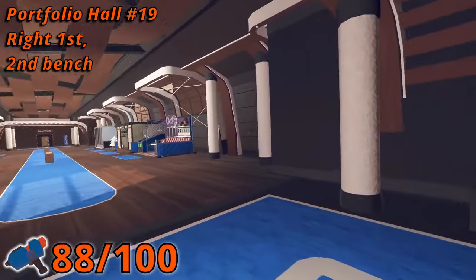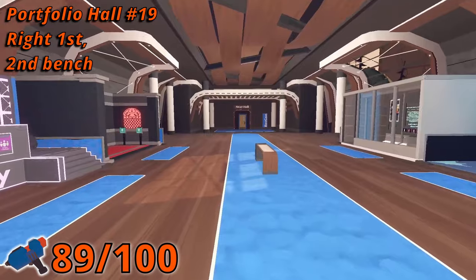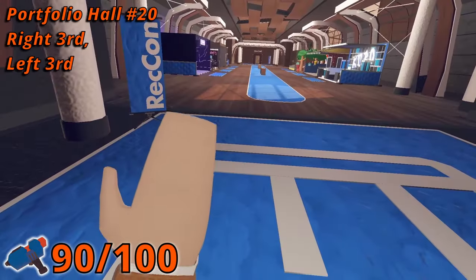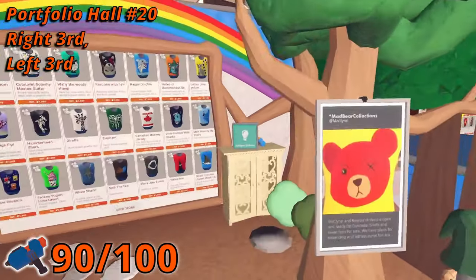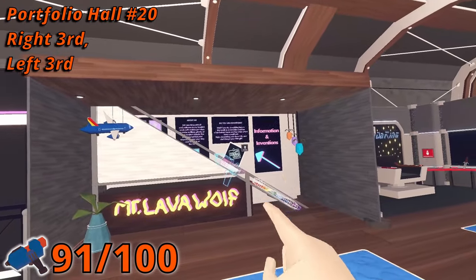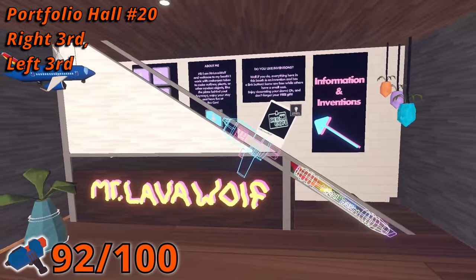In room 19, the first booth on the right side, a teddy bear is holding a pin on the top shelf. The next pin is under the second bench in the middle of the hall. In room 20, there is one in the third booth on the right side on a counter behind an invention button. Then across the hall in the third booth on the left side, there is one disguised as a neon Maker Pin.